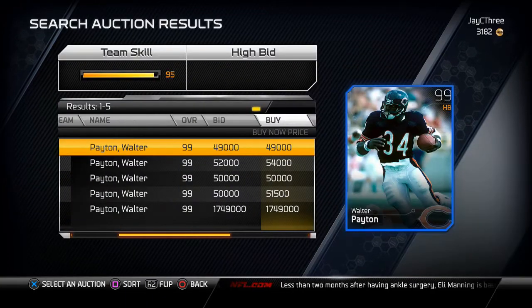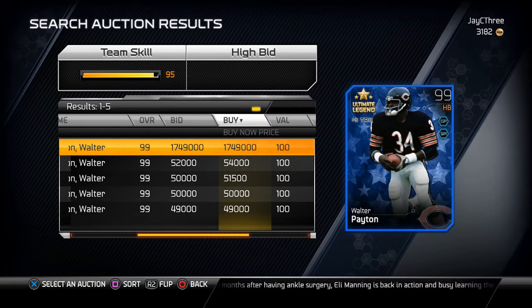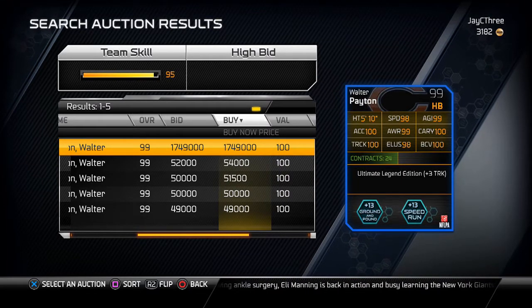First, we're going to pull up on the screen halfback god Walter Payton. His stats are insane: 98 speed, 99 agility, 100 acceleration, 99 awareness, 100 carry, 100 trucking, 99 elusiveness, and 100 ball carry vision. Like I said, his stats are just marvelous.